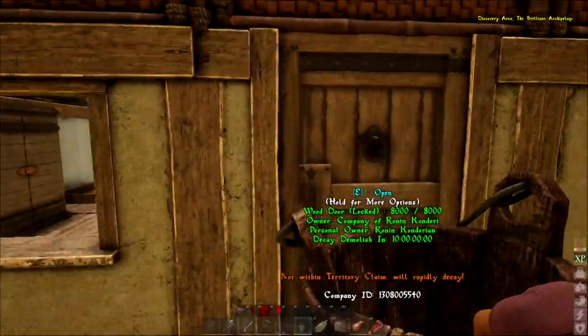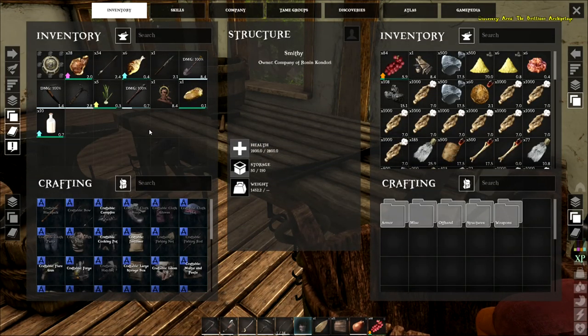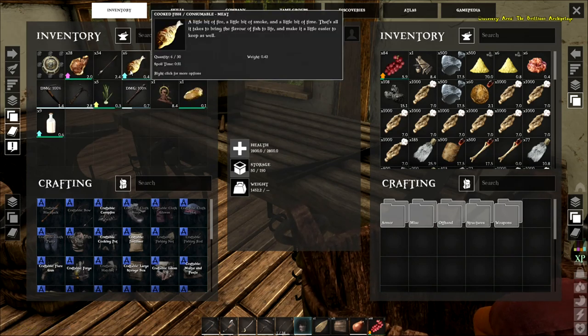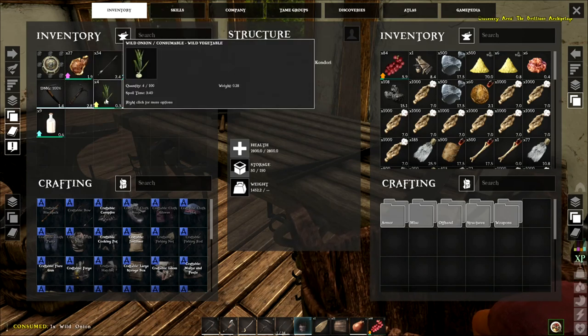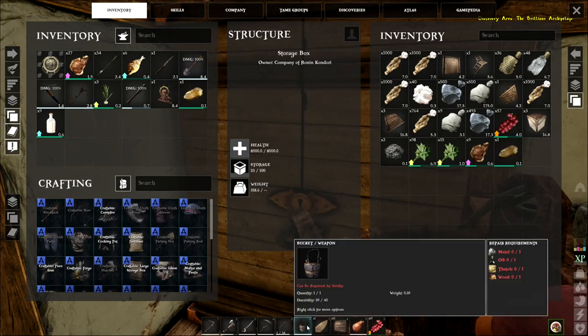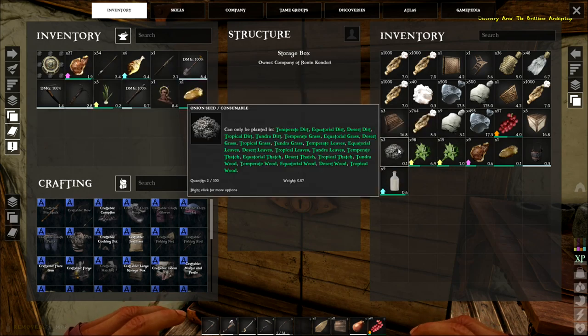I've got a bucket of milk — now what do I do with it? It's supposed to be my vitamin D. Oh I see — if I eat that, it turns into milk jars. Let's take a shot. And I found some onions, which was very cool. I don't know how I found them — it was dark out, I had my torch on, and they just happened to light up just right. Onion seeds — temperate dirt, equatorial dirt, desert dirt can only be planted in. Looks like it can be planted anywhere.